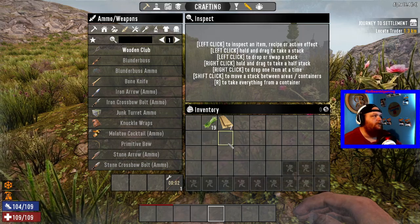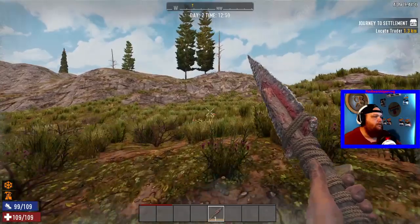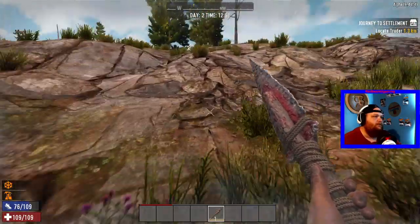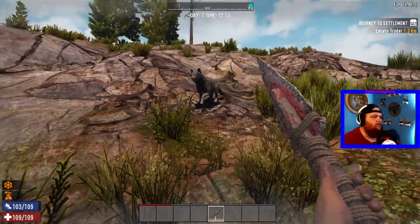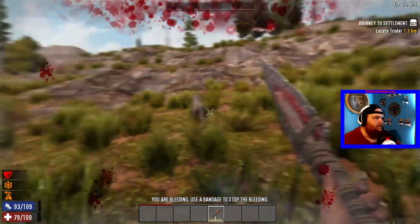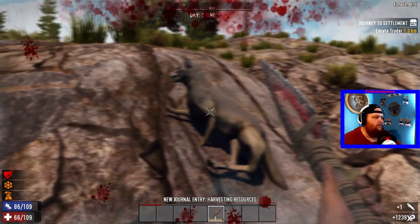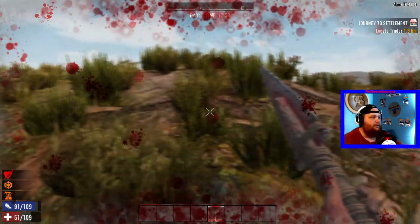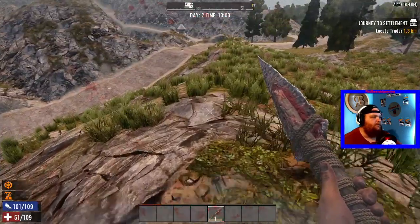I just caught that out the corner of my left eye — there's a wolf up here, a gray one. Let's see if we can get it, though it's probably gonna tear us up a little bit. Yeah, almost instantly they make you bleed. We got him, but I'm bleeding and I don't have cloth. I can make cloth but that's not gonna help me regain my health back.